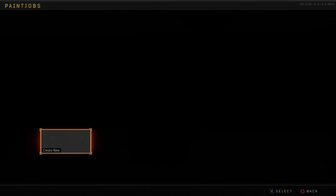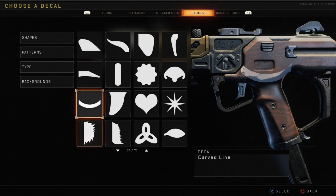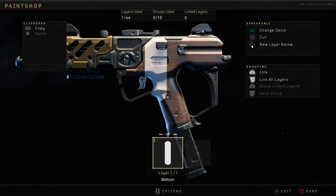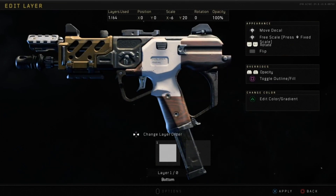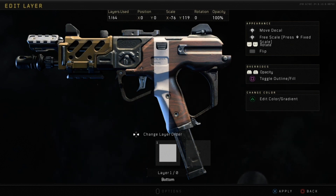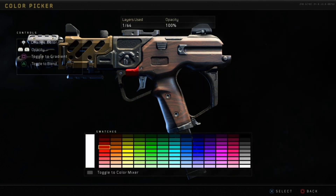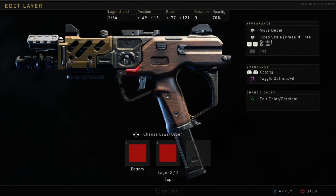Alright so we got the SOG. This one's actually a little better — it's going to look kind of like my Spitfire but on a smaller gun. Watch how I do the square and just change the opacity. Click your right stick enough to move it up or side to side depending on how you want it. I scale it to negative 77, then Y 121. Pretty little red at 70 opacity, then I just do the same thing like I did with the ICR.